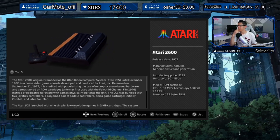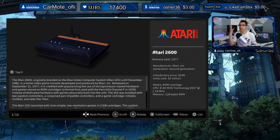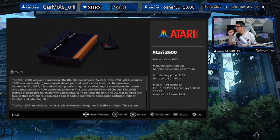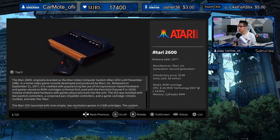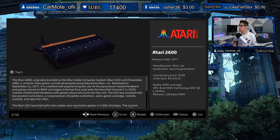Version 1 had 7 consoles — we now have 12, so a total of 5 new consoles. Oh, this is so exciting! The first one we see is the Atari 2600, released back in 1977.